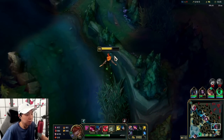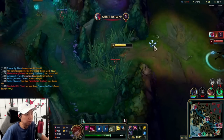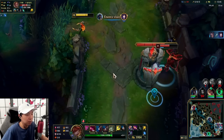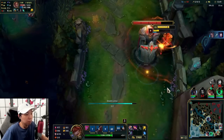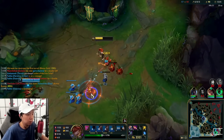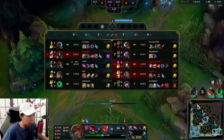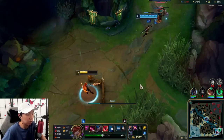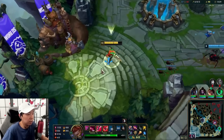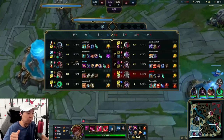Let me show you something nifty. We have our Electrocute proc up, so we can burst them immediately and then jump out — that's the beauty of Electrocute right there. Straight-up front burst, right in your face. Then we go into Proto Belt, and Alternator also does a pretty good job of synergizing with Electrocute since it's just upfront burst once again.